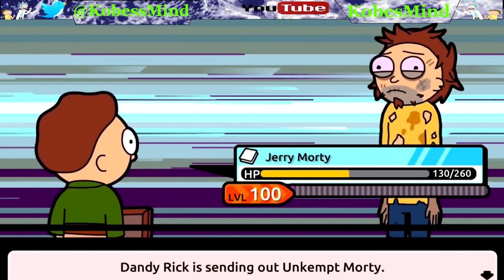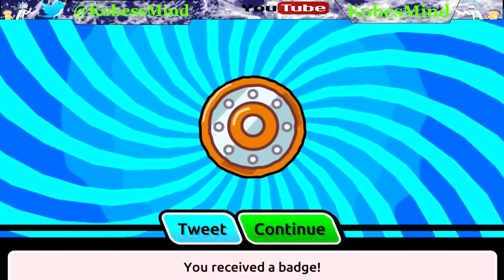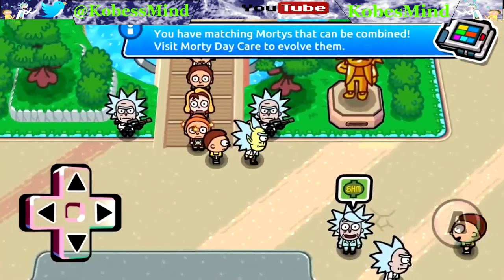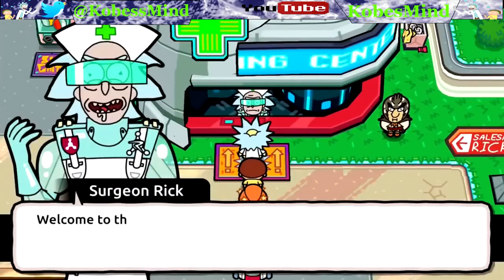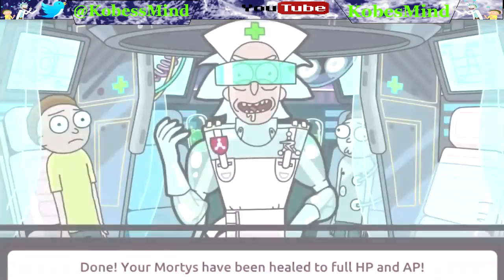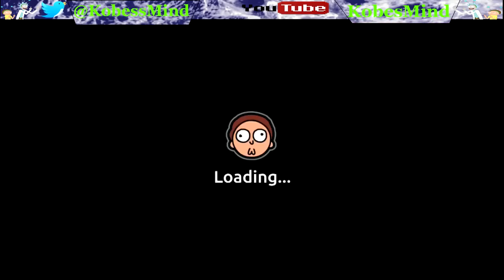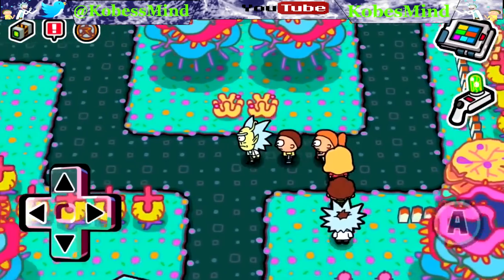Morticia earlier this episode was at one HP - only one HP - so if the stars were aligned a little differently she would have been one-hit. We're gonna go kill a couple of Ricks and see if the Mortys we're facing start to level up more. My theory is: the more badges you get by defeating Rick trainers, the higher level Mortys you will be facing against Rick trainers and Mortys in the wild.